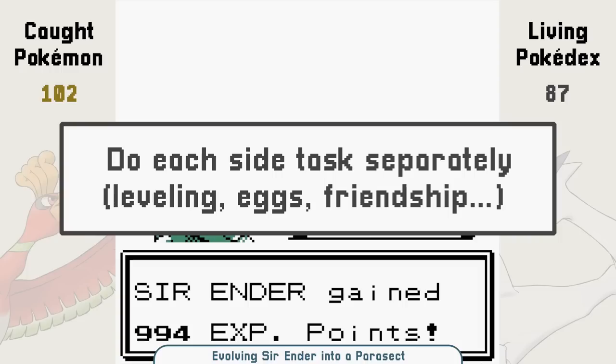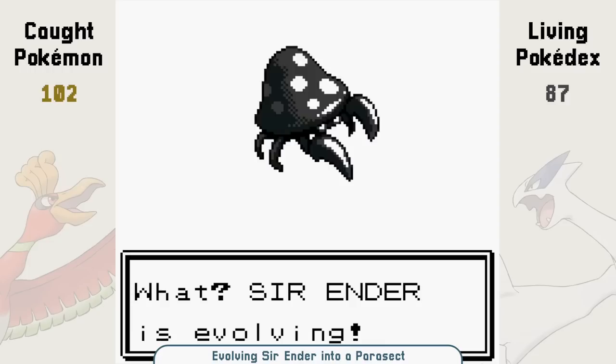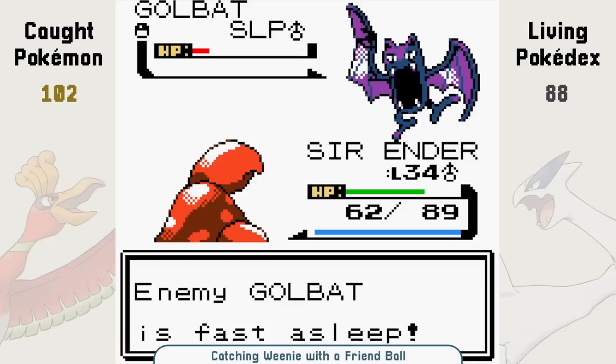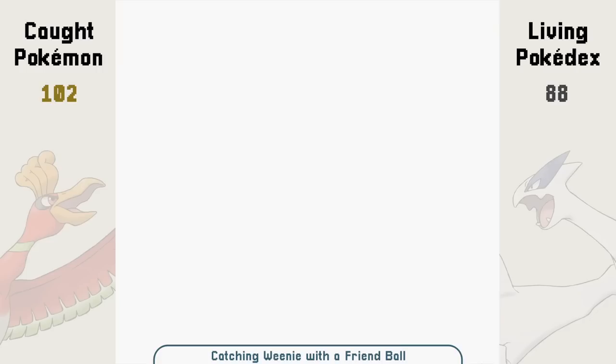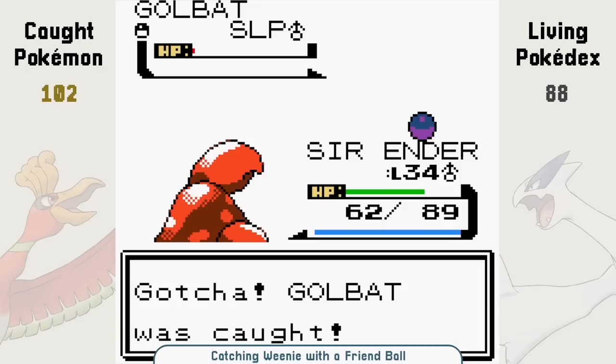Third, group tasks together — stuff like trading, leveling, egg hatching. It might not be technically faster, but it's a lot easier to keep track of. Setting up every task and jumping back and forth between different things, plus all the PC management that comes with it, especially in Gen 2, can get really tiring. If you want to mix things, make sure to write everything down so you can quickly come back and know where you're at, because in a Living Pokedex you have a lot of balls to juggle.